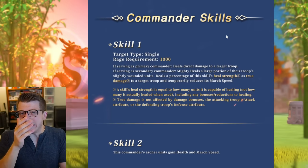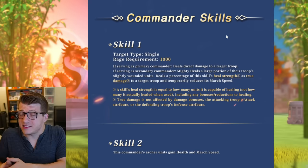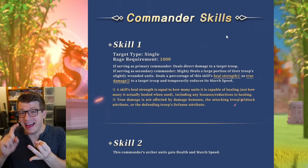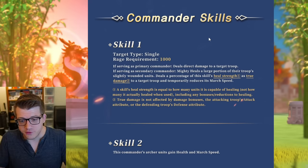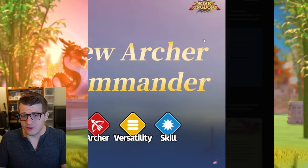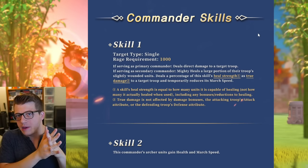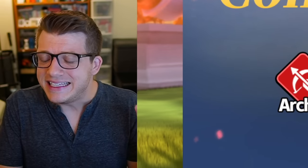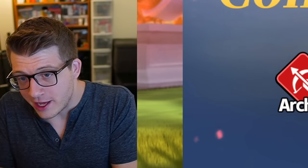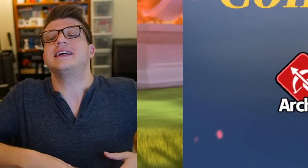We also have to consider that the other mightiest governor commander has a kit that mostly works in the open field — it's a mighty healing AOE commander. So you could run that as primary, this as secondary, and get a bunch of mighty healing, true damage, march speed, and tankiness. We'll have to wait and see on the best pairings. And Lilith — if you're ever going to leak commanders again, give us a name. It is absurd that I have to say 'the new commander' and then 'the other new commander.' Give us a name so people know what we're talking about.